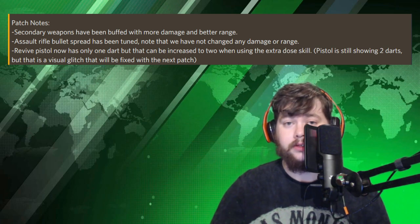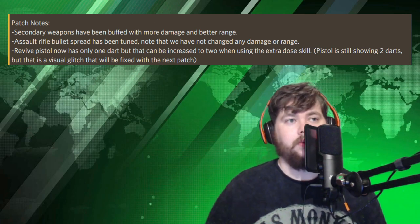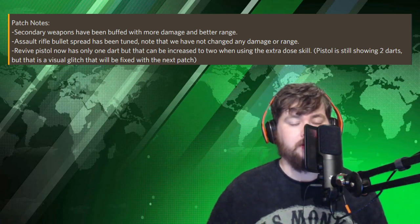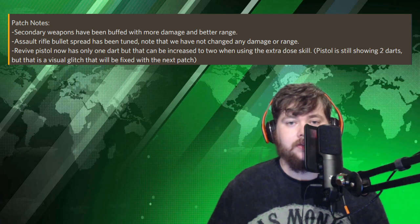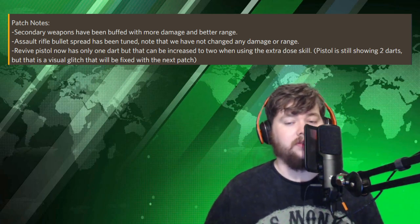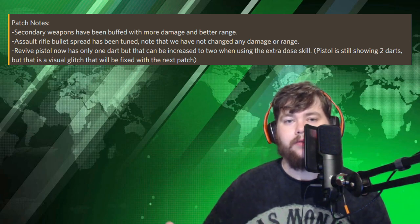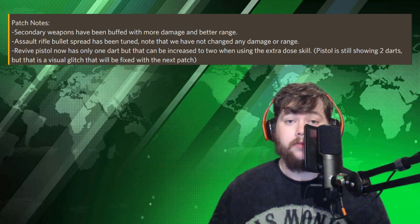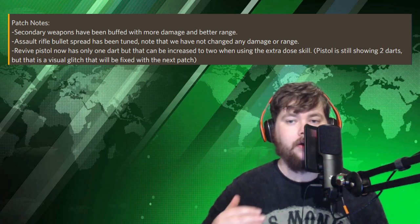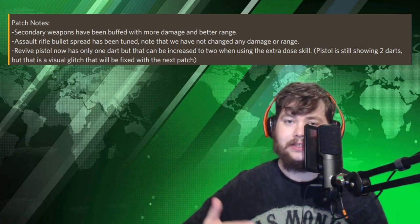Another reason why I can see they nerfed the revive pistol coincides with the first patch note — buffing the secondaries. For the past year and a half since Firewall came out, almost everyone has been picking the revive pistol, even though you have the revolver, the desert eagle, and other handguns. Nobody was using them because they were just so weak. And there was a stigma around not being a good teammate if you didn't carry a revive dart. But now these handguns have been buffed — I'm not sure exactly how much — but there's going to be less of a stigma around picking a handgun.